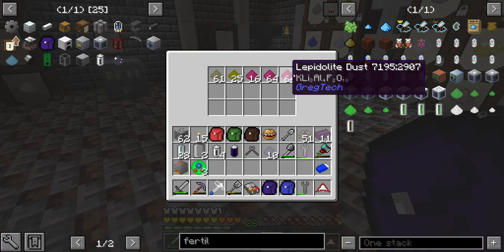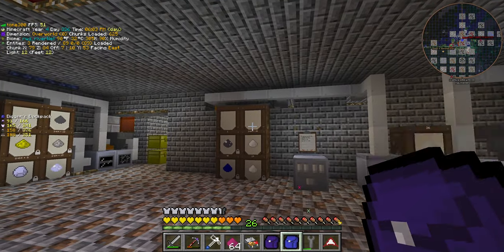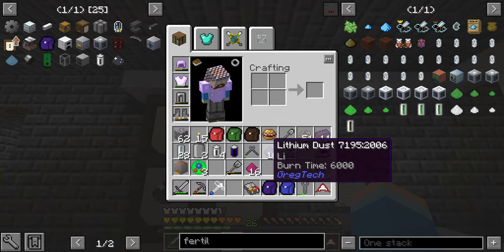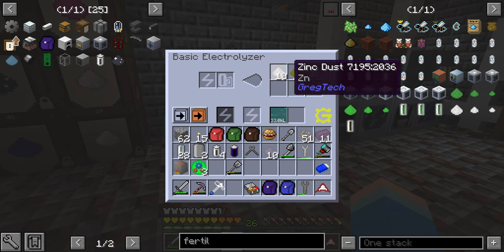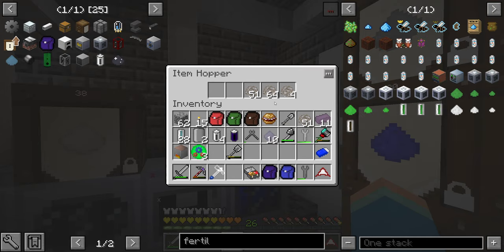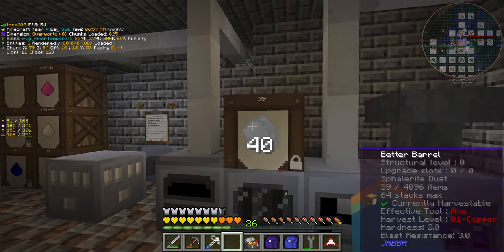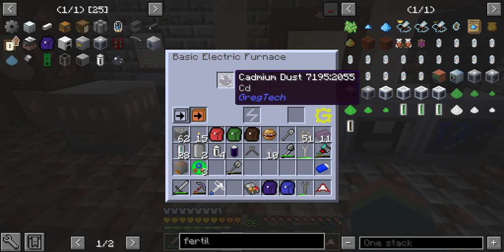As you can see I've got a load of lepidolite here. I've got some more barrels of things that have either been centrifuged or electrolyzed. We've been processing spodumene — we've still got quite a way to go with it. It goes through the washing plant and sometimes produces yellow garnet dust as a byproduct. Then it gets hammered into the centrifuge and produces sphalerite dust with a lucky cadmium byproduct, which ends up in the furnace at the moment, but it doesn't do anything.